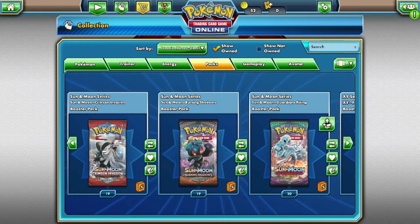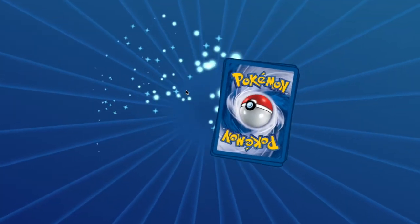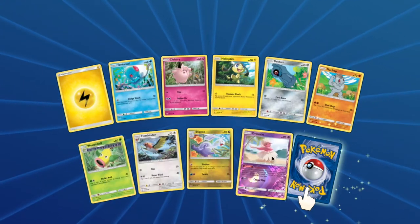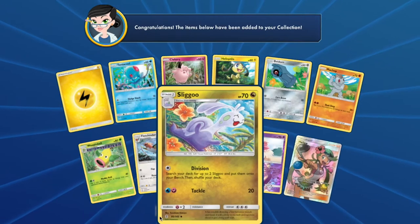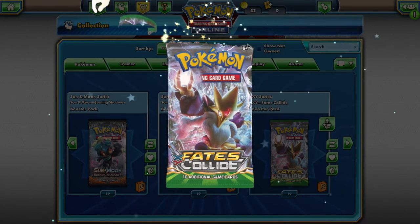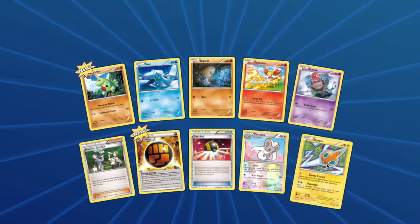For my Guardians Rising pack I will have access to: Tentacool, Clefairy, Helioptile, Beldum, Machop, Weepinbell, Fletchinder, Sliggoo, and Oricorio. Unfortunately I also got a Mallow trainer card — that is not a Pokemon. And for my final pack, Fates Collide, I will have access to: Larvitar, Seel, Diglett, Fennekin, Spoink, Cinccino, and Rotom.